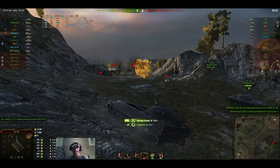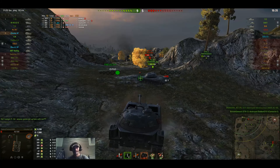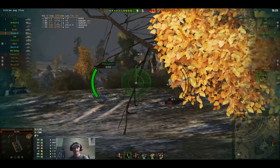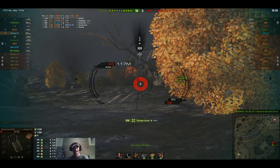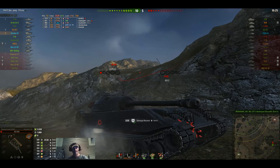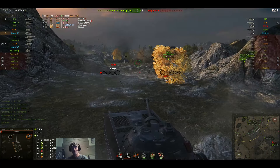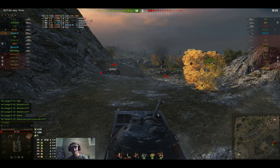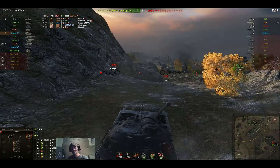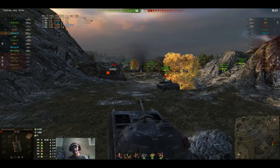Now we bounce one from the Emil. I'm pretty sure I bounce one from him here in a second. The AMX1 hit us right there in the side, but that was enough. The way you want to play this is put your gun right over this corner here — that gives you just the perfect angle where they can't pen you. If I would have been a little bit more to the left he probably would have gone through my side, but we were able to bounce that round.